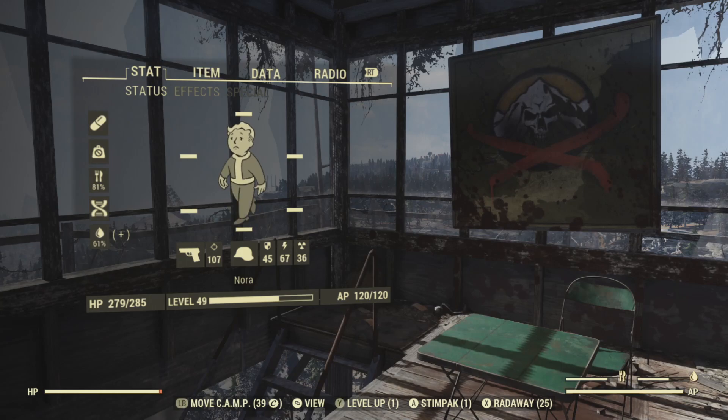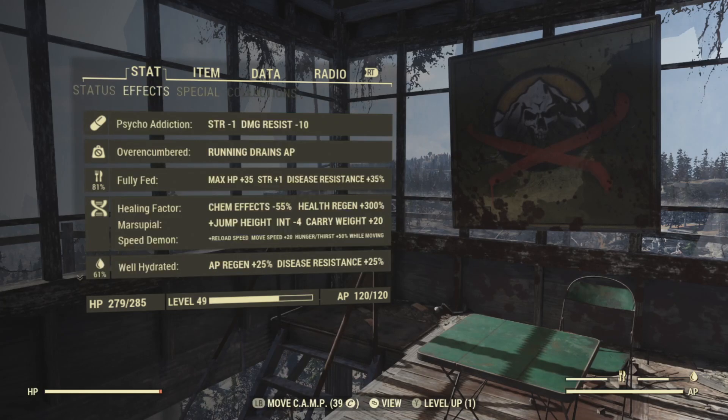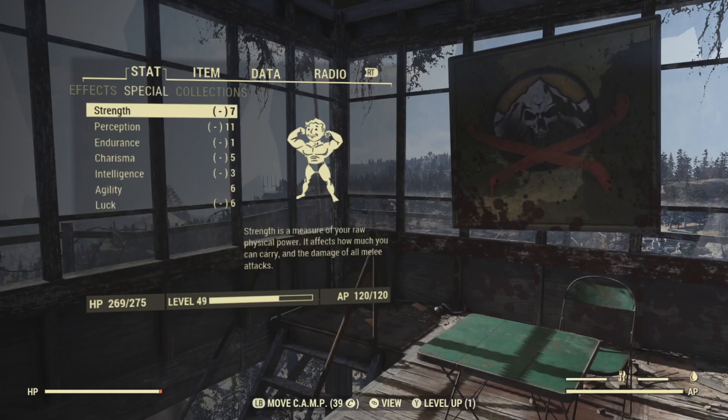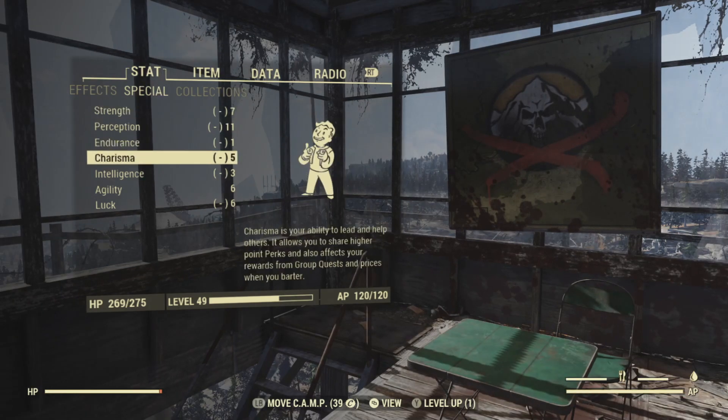Another quick tip if you're looking for more locations on your map: if you find one of the lookout towers, you can discover new locations. I showed you how you can just explore by walking and finding things, or go to a train station and click on push pins on the map. But let's head down to a lookout tower in the Cranberry Bog.